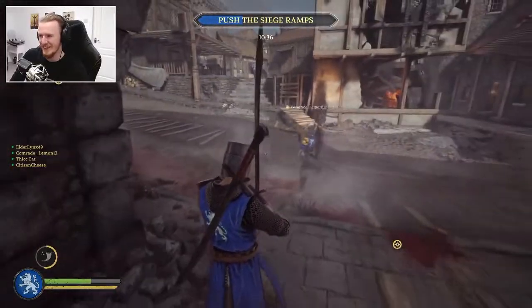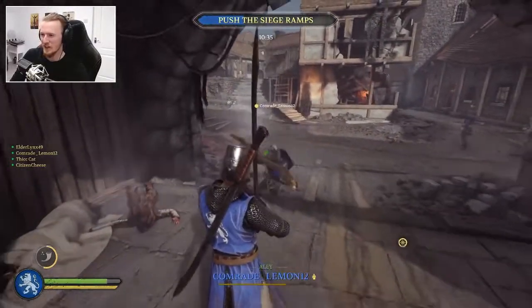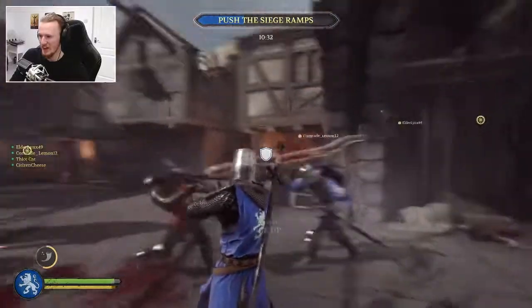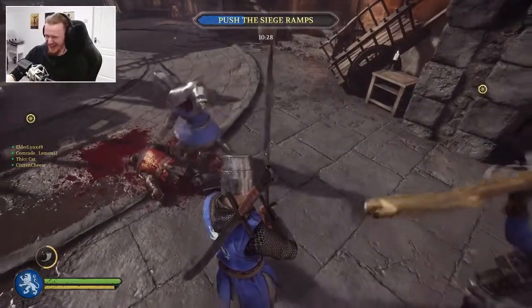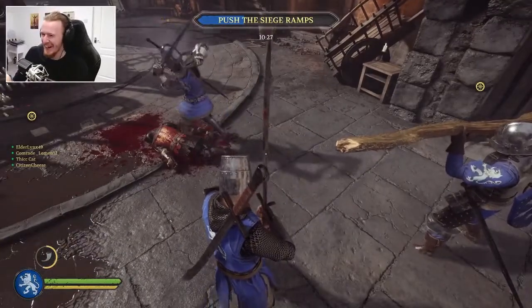I think we can all agree that some of the most fun weapons in Chivalry 2 are the ones you find around the map. Look at the joy on my face when I realized you could throw tree trunks at people. But what if I told you there's something far more dangerous than a tree trunk.